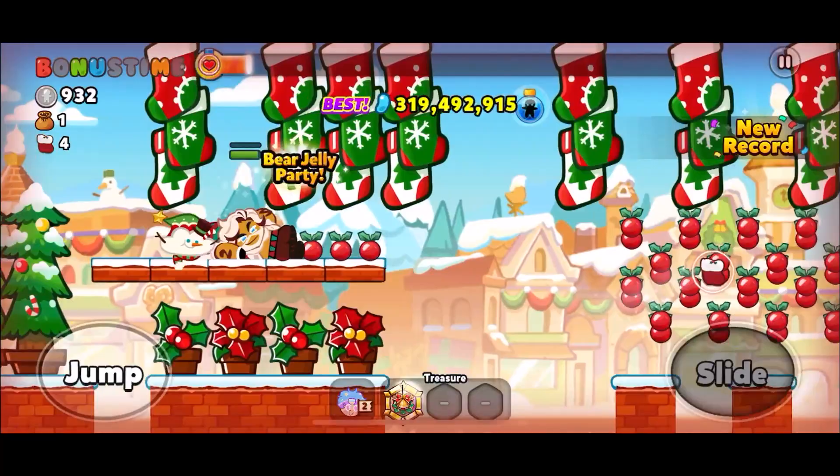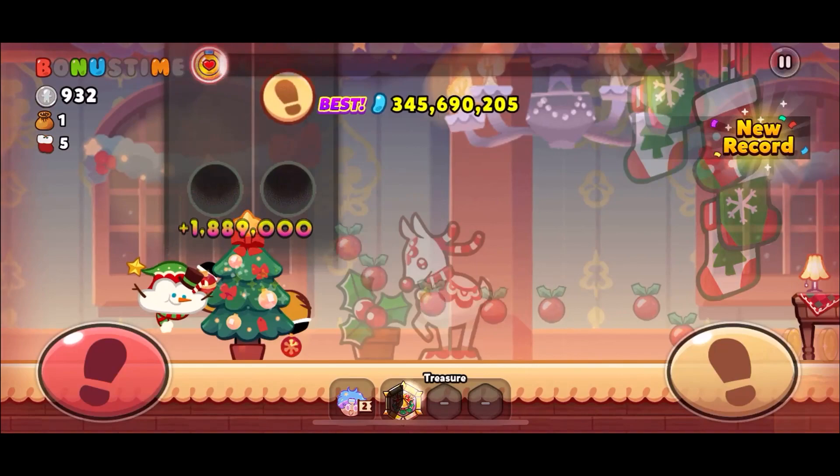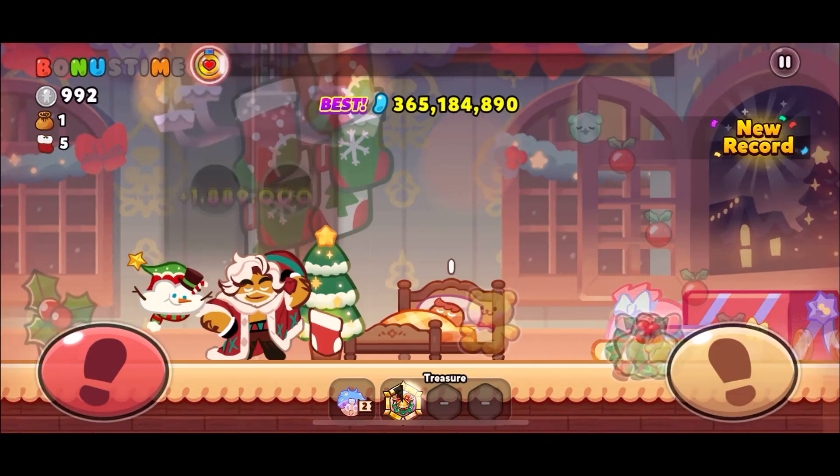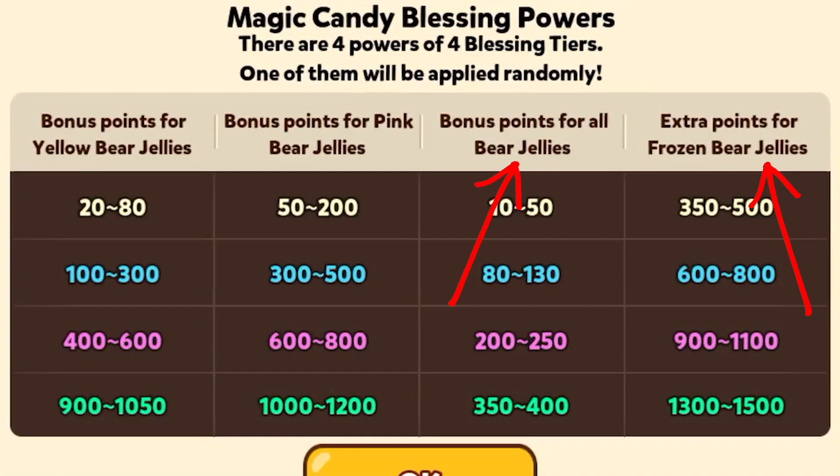That jump right there is probably the hardest part. The reindeers will drop little gingerbreads or something, but they're super magnetic so you don't have to worry about missing them. Just make sure to hit the footsteps — I think that's the easiest thing to do with this cookie: nail the footsteps rather than worry about getting the wrong order. Three-seven-four, max cookie, max candy, max skill — all jellies or frozen bear jellies might be the best.